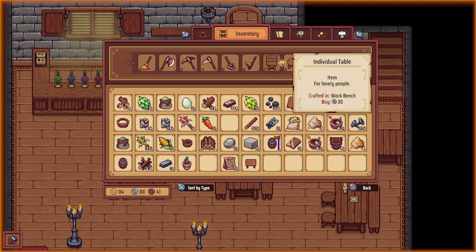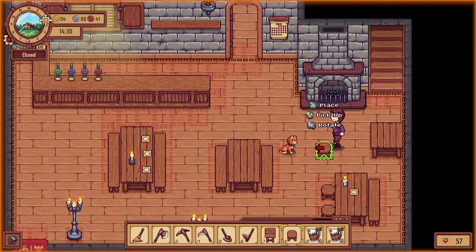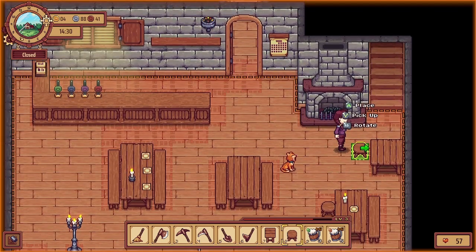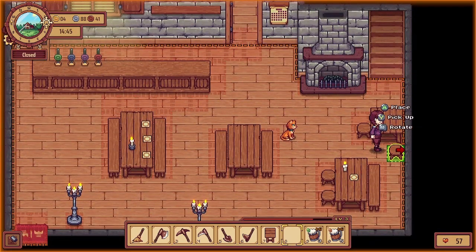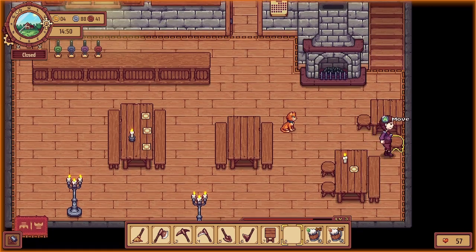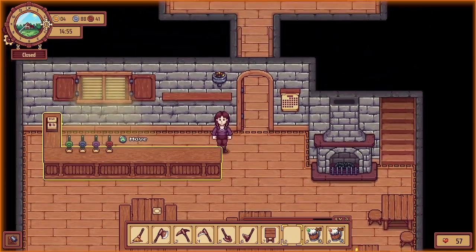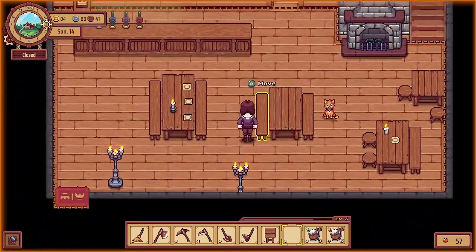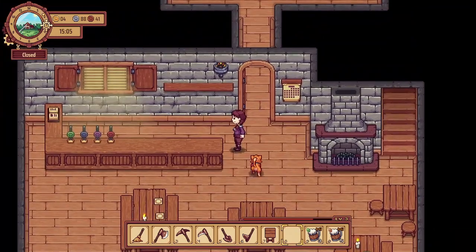I wonder if we can fit some more tables in here. Let's place this stool - maybe like so. I'll have to place the other one maybe over here. That could be enough room - we'll have to wait and see. The tavern is starting to look a little bit small. Maybe I can move these things around a little bit better.